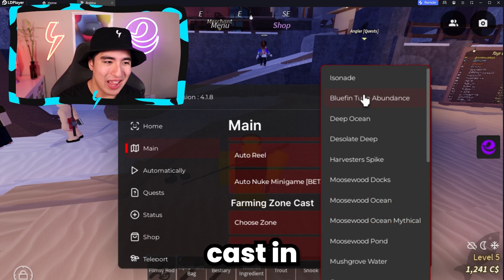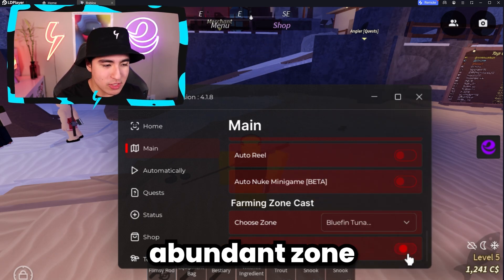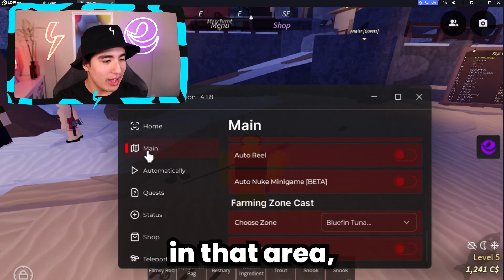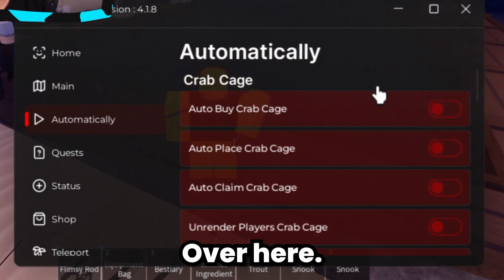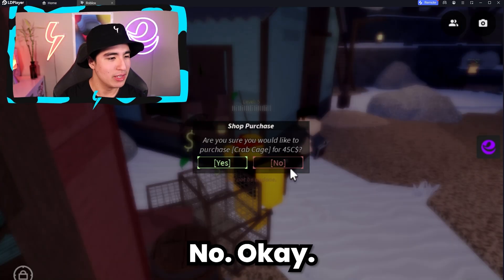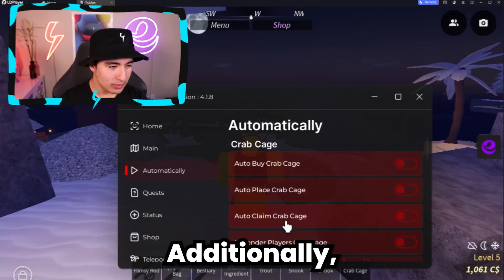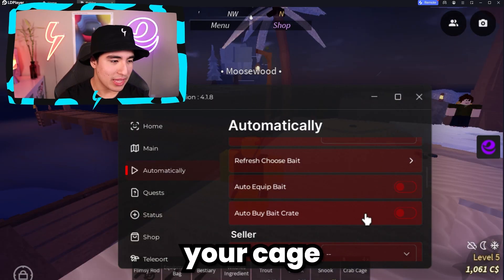You can also auto cast in a certain zone. If we select the Bluefin Tuna Abundance Zone and turn on auto cast in that area, it'll just automatically start fishing there. In the auto section, we also have things like auto buy crab cage, as well as auto place and auto claim for all your cage needs.